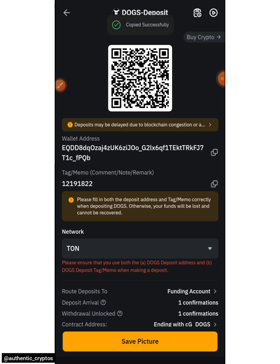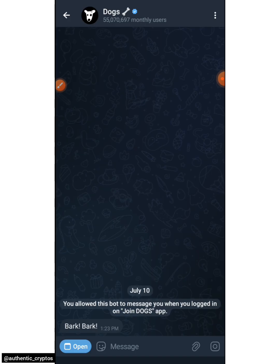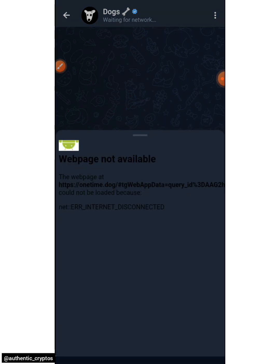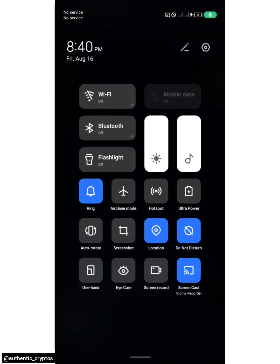Head back to Telegram and perform the task. Because my network is not strong, I have to start the whole process afresh. I'll open it and wait for the network to load.